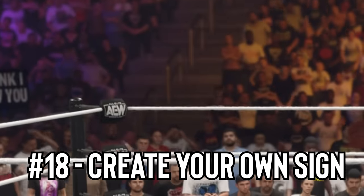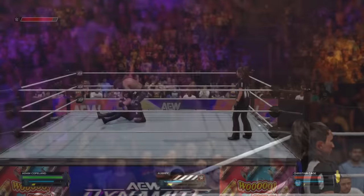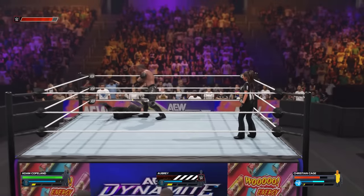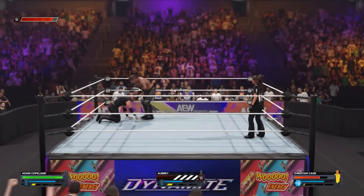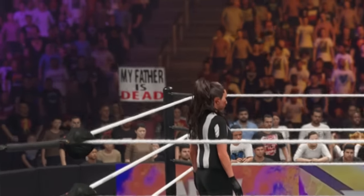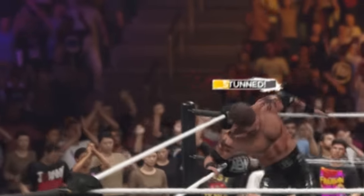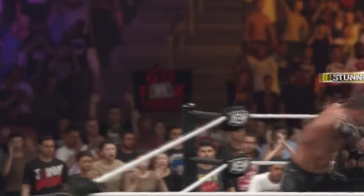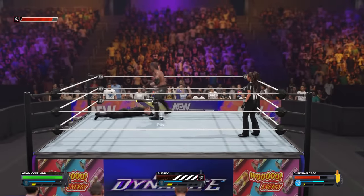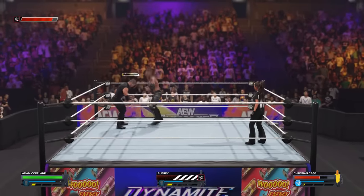Number 18: Create your own signs. One of the great features of 2K is the incredible creation suite on offer. You can literally create your own non-WWE wrestling show with pretty much every component possible — the wrestlers, the stages, the rings, and now even crowd signs. Don't want generic WWE-style signs during matches? That's no longer an issue, as you can make your own signs that will make more sense for the show and wrestlers in the ring. For example, in this match between Adam Copeland and Christian Cage on AEW Dynamite, we put in a ton of crowd signs that fit their characters to add to the attention to detail.